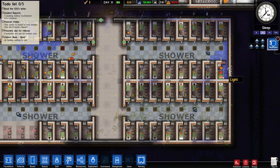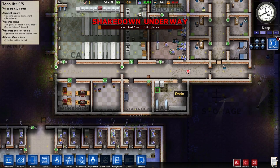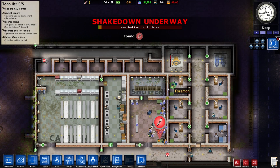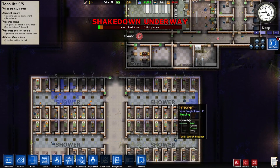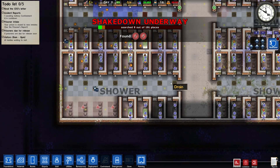We've got like a jail door there, a damaged bed there, a couple of drains, not too much. Let's start a shakedown and see if there's any holes anywhere. We've got a few license plates that we need to sell as well. Can't really see too much that needs to be repaired, which disconcerts me a bit, but we'll probably skip a day and then see about the next day.